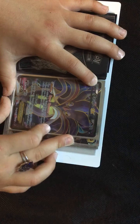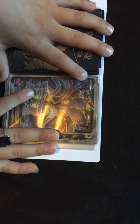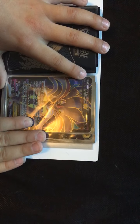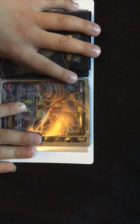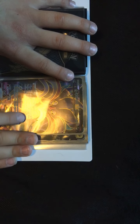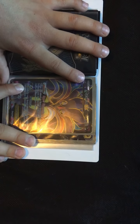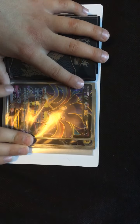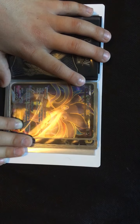Malamar, 170 HP. Ability: Hyper Hypnosis. When you attach an energy from your hand to this Pokemon, you may use this ability — your opponent's active Pokemon is now Asleep. Maximum Arc, 60 times: flip a coin for each energy attached to this Pokemon, this attack does 60 damage times the number of heads.